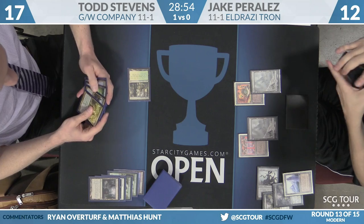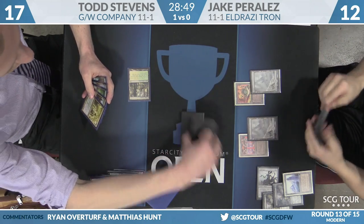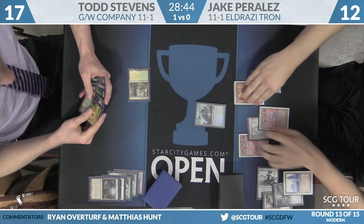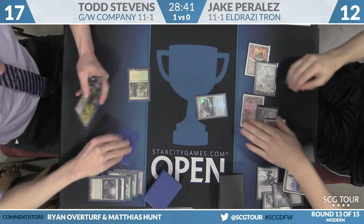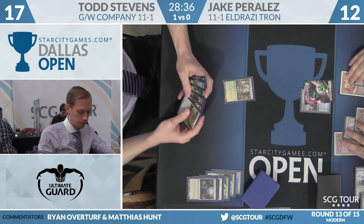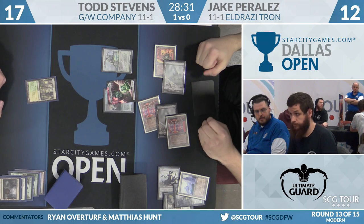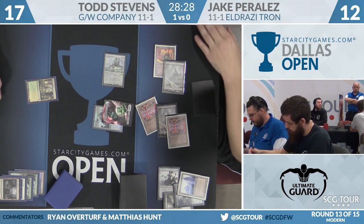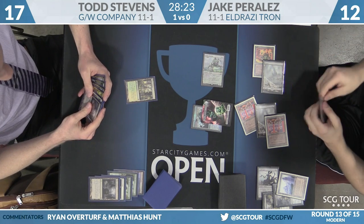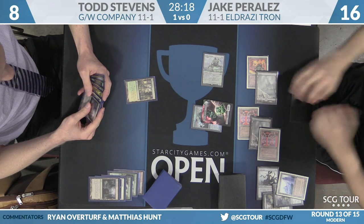Both Wastes are in play, Perales back down to fair four mana. From here on out, Ghost Quarters are just going to be Stone Rain — they'll just destroy land. Perales has a good number of lands anyway. He casts Batterskull and passes. He did have another Tron piece, but Todd correctly identifies it as Urza's Power Plant. Todd is paying the price — no other lands. Jake follows up Batterskull with a Reality Smasher, swings for nine, and should easily coast in with this game. Stevens finally finds a second land — it's a Ghost Quarter — but that's just not going to do it here.